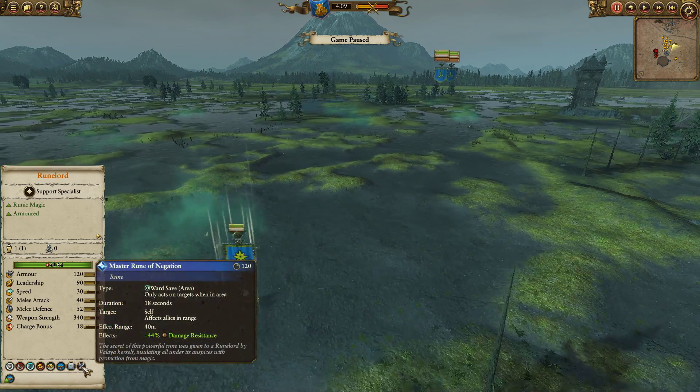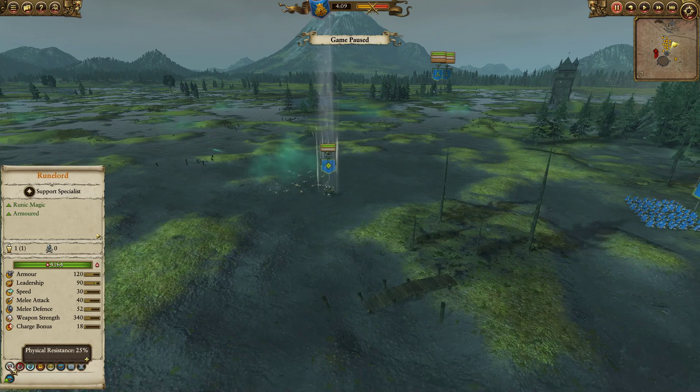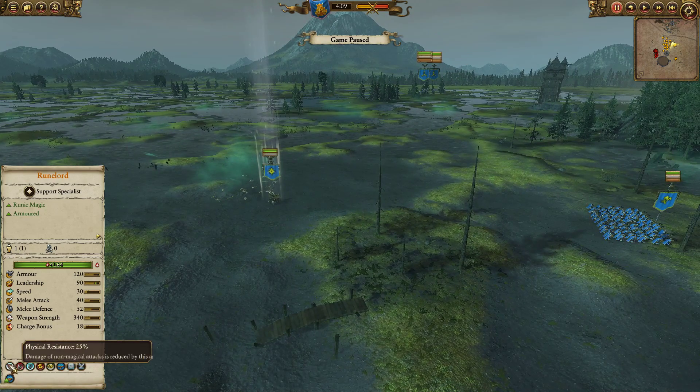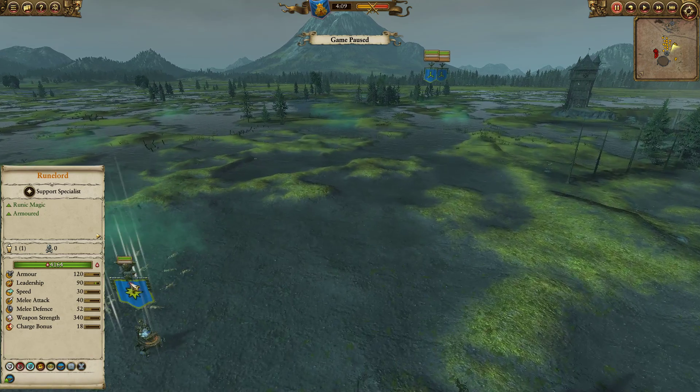And then the Master Rune of Negation for that 44% damage resist. He's a pretty tanky lord himself with 55% magic resist, 15% missile resist, and 25% physical resist. Basically, Warp Lightning Cannons are doing almost nothing to him — he's only slightly below the Fae Enchantress for effectiveness against those.